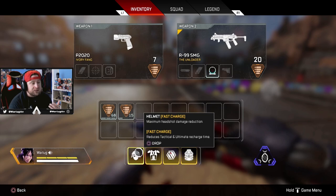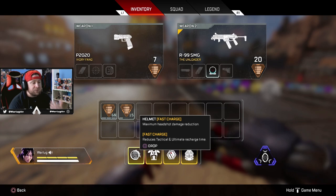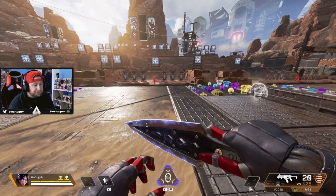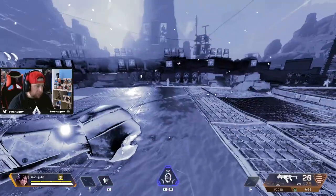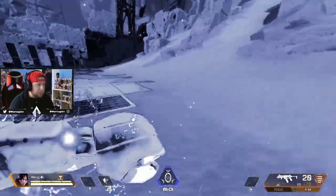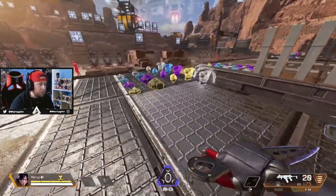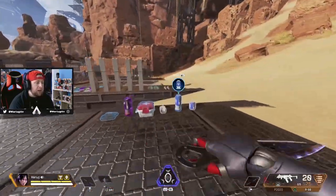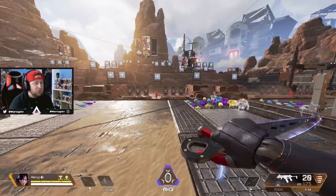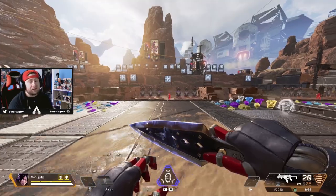First up is the gold helmet. It has maximum headshot damage reduction and fast charge, which reduces tactical and ultimate charge times. With the helmet, it reduces ability cooldowns by about five seconds per ability. Looking at Wraith — her tactical is 25 seconds, and with the helmet it drops to around 15 seconds. It also increases the charge-up speed percentage a little bit.